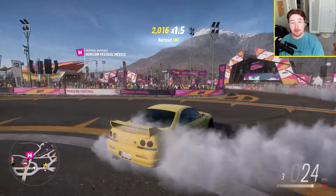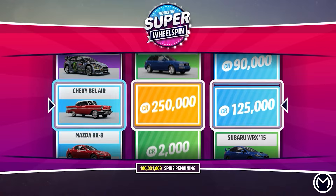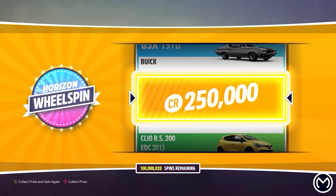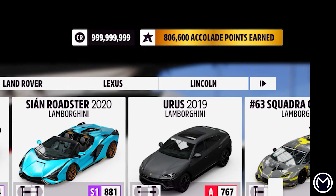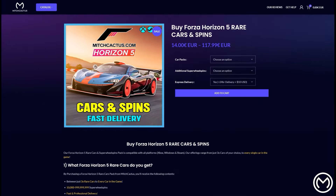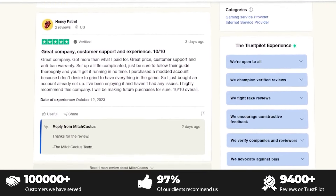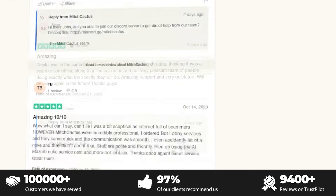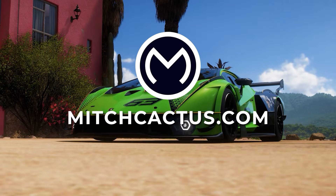Before we go any further, we do have a quick 30-second sponsor for today's video. If you guys are looking for a safe, secure, modded account, go ahead and check out mitchcactus.com. Use code RYZEN for 5% off all your purchases. They offer coin packages and can add credits to your existing Forza account. They have thousands of Trustpilot reviews, so if you're interested, check out mitchcactus.com.